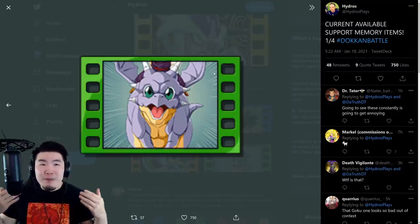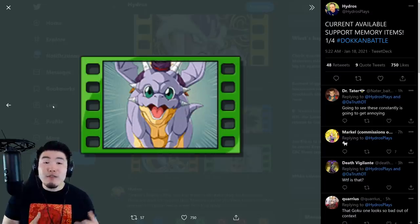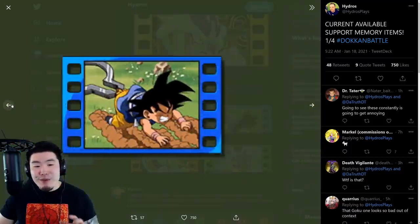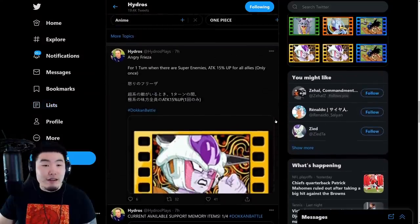This is something that can make a huge difference in harder modes like Super Battle Road, Extreme Super Battle Road, LGE, and so on — especially for newer players or people who are currently struggling with those modes. This one extra effect could make all the difference. So yeah, there are four items we know about right now: Wiss, Goku, Icarus, and Frieza.